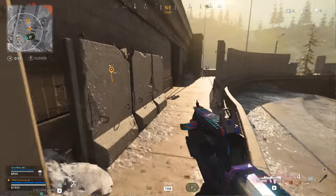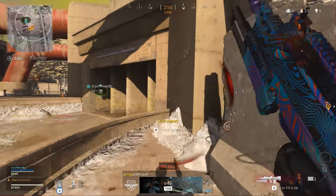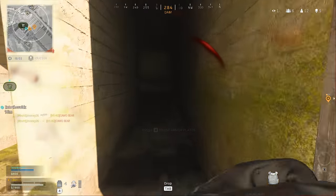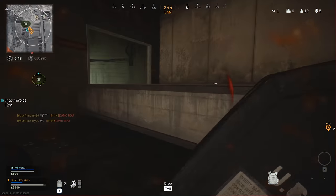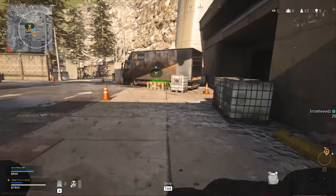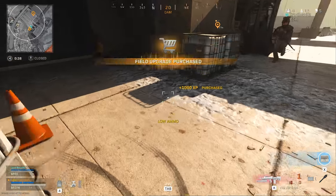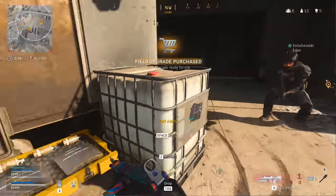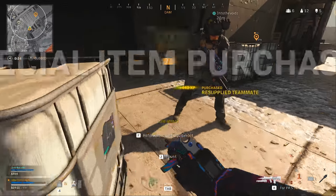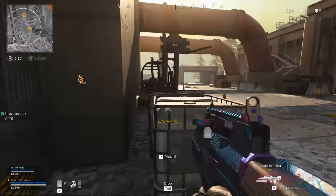Oh my god this thing is broken! His buddy's down there — got one, right in here. I'm going to the shop to get munitions. I don't really have enough for that here. Oh nice — I do need ammo. You're good, awesome.